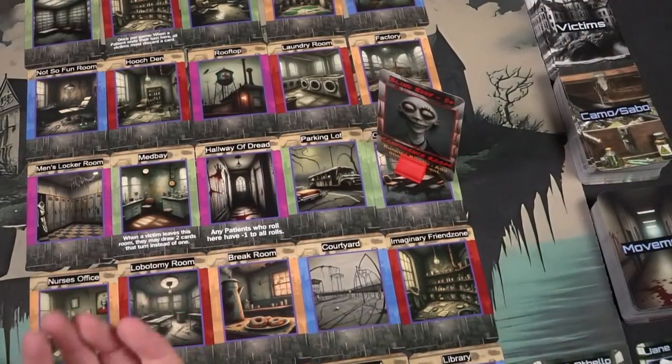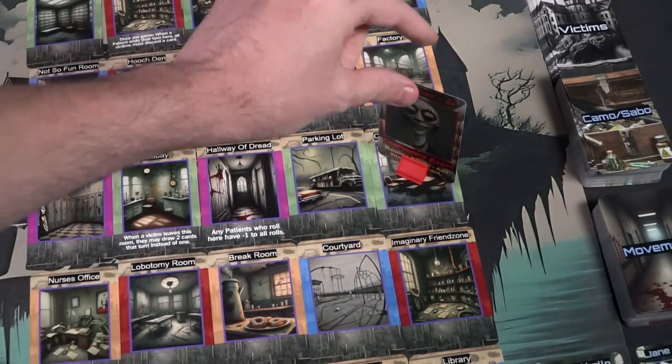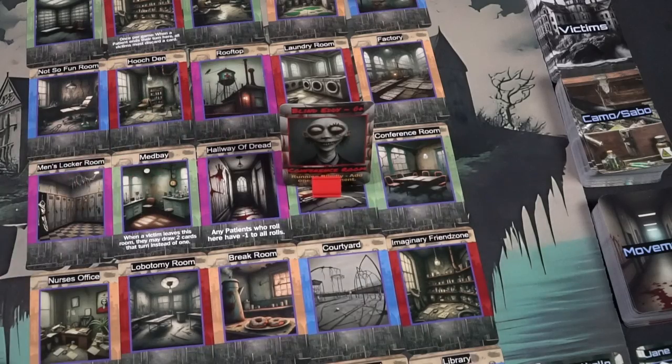Starting the game is quite simple. The player acting as the patient begins by taking their coin and flipping it. Based on whether it's heads or tails, they move either one or two spaces respectively. You can only move up, down, left, or right. If moving two spaces, you can go up two, or up one and left or right one. For example, I'll move to the break room here.